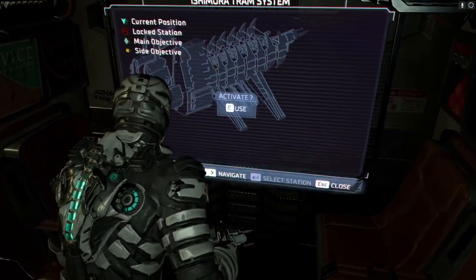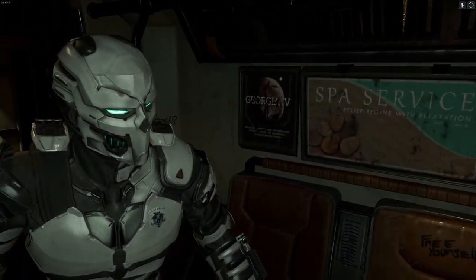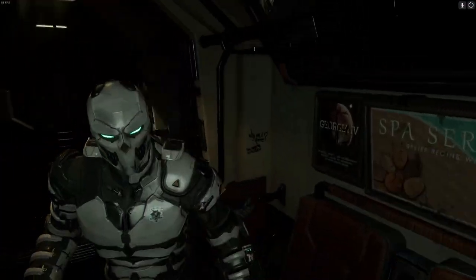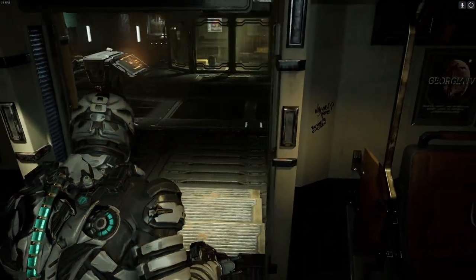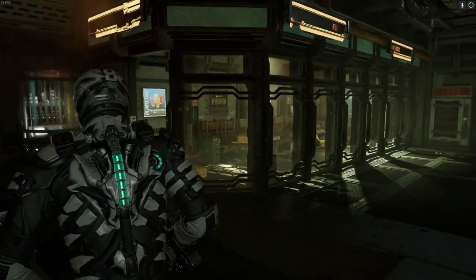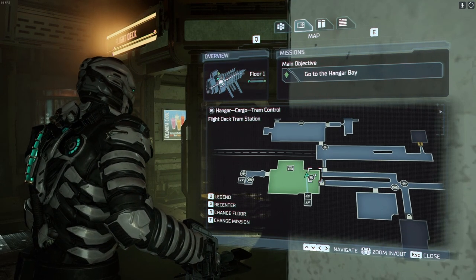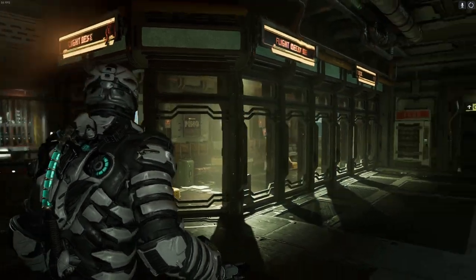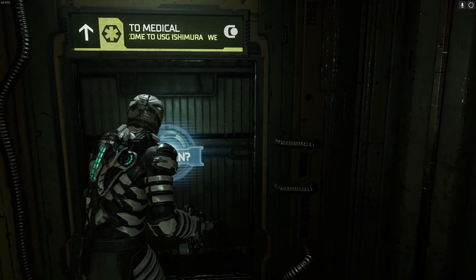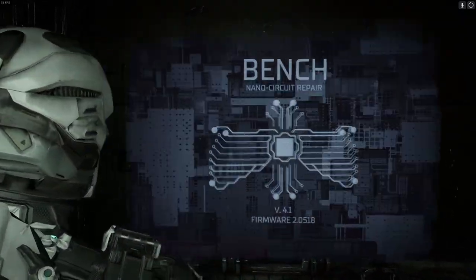Where are we off to? We're off to tram control — we've already been there once. God, I love how that suit looks, really cool. Now this is power armor of the future. Oh yes, there is a workbench down here! Let's go, let's get this bloody cover off my keyboard. Right, lovely. Now what to upgrade?